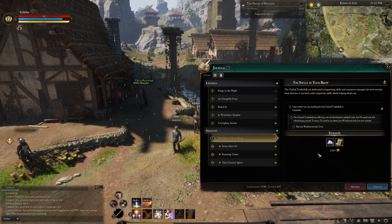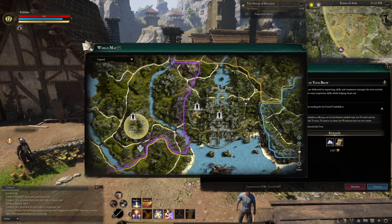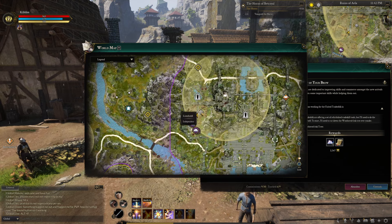I'm going to show you how to do the Sweat Off Your Brow quest in Ashes of Creation. You get this one in Lionhold at the very beginning of the game, and it's really important — it's on the way to getting a horse.